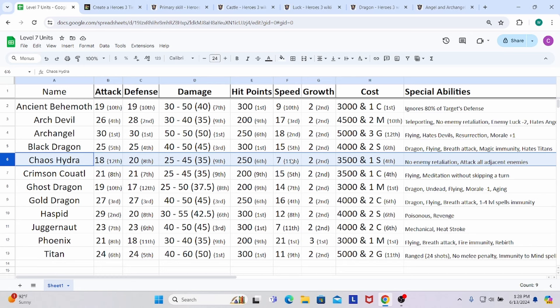Speed puts them back in last place — 7 speed, tied with the Juggernaut. Growth is standard. They're pretty affordable at 3,500 gold and 1 sulfur — just 500 more gold than the cheapest you can get. Similar to the Ancient Behemoth, you can get their dwelling, the Hydra Pond, early and let them accumulate. Their special abilities include no enemy retaliation — the same as the Arch Devil — a very, very good special ability. Most factions have at least one unit with it.